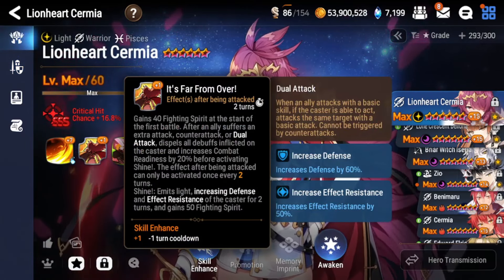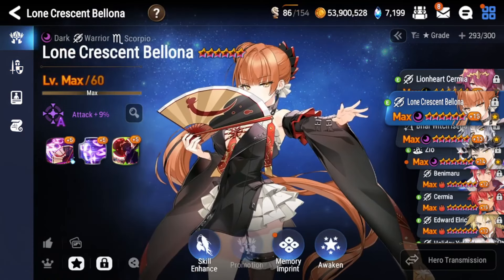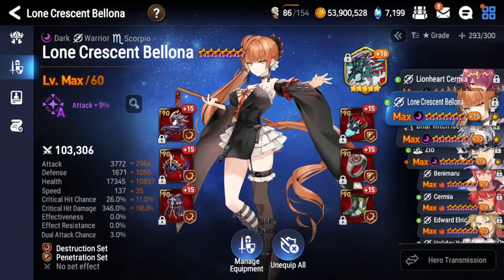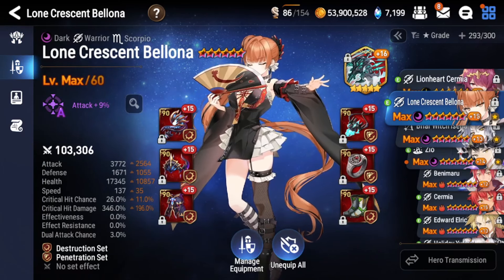Next, Lone Crescent Bloona. She kind of counters the same units. She's very good into Navy Captain Landy because she always crits with her S3, S2, and S1 — which means you don't need to build her on any crit chance. She's also very good against teams with pretty low damage output because she ramps up: her S2 increases her attack every time she attacks. She also does decent self-sustain with Comet Scythe, does a ton of damage, grants Vigor to herself, and grants it to her team if she kills an enemy. She's the definition of a ramp-up unit — very good into Navy Captain Landy, Senya, and bruiser teams.